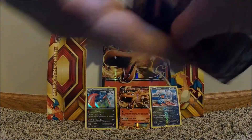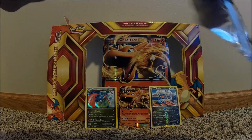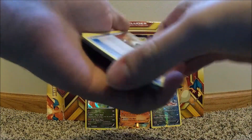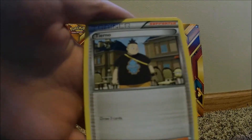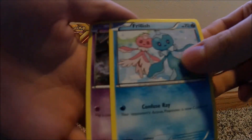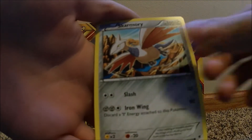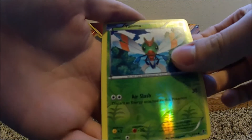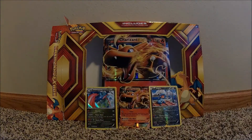Let's open up the Phantom Forces pack real quick. Code card over here. We got an Enhanced Hammer, a Buldur — actually I like Buldur, it's shiny. We got a Torino, a Frillish, a Litwick, a Dedenne, an Emanola, a Skarmory. The rare of the pack is a Yanmega — the Yanmega Mega. So the last pack gave us Bagon and Salamence, and this pack gives us a Yanmega Mega and a Yanma. That's kind of lame, but you can't have every pack be amazing.